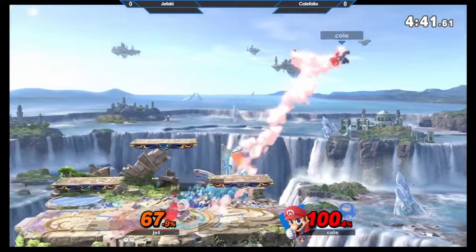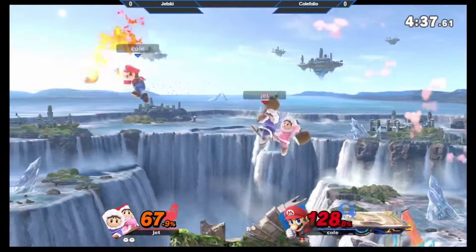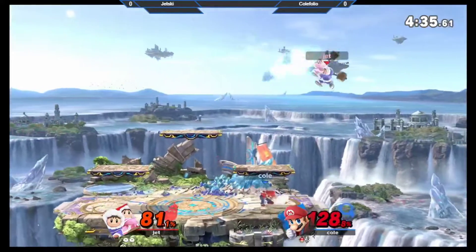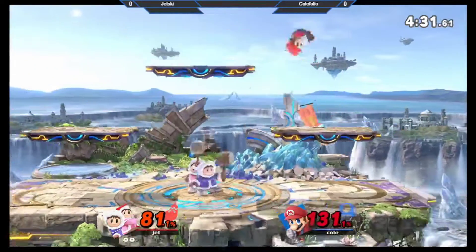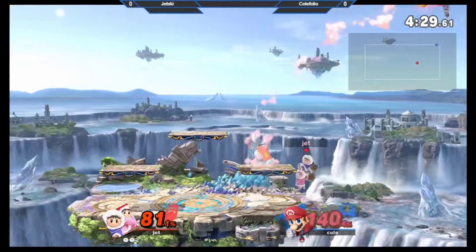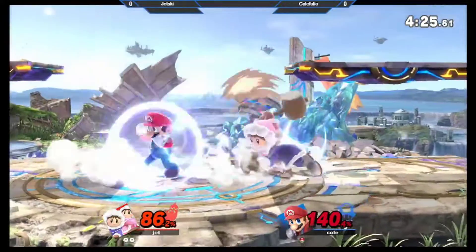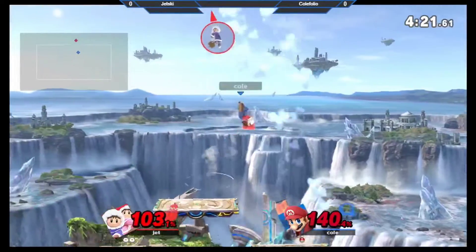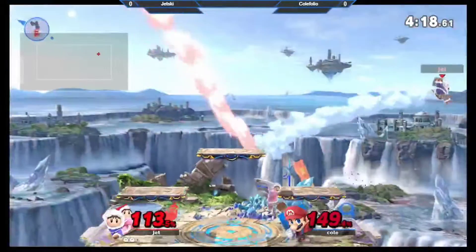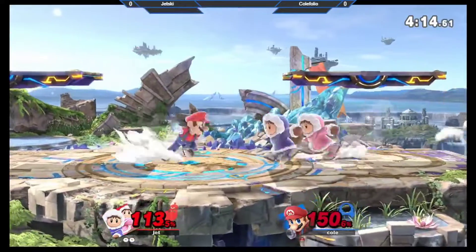I would just do the up-B anyway, just to get the extra damage. Nana not connecting with the second hit. A lot of Marios don't like to up-B just because it won't kill, but it's still safe because you're throwing them all the way off the stage — it's like 12% too, which is pretty sizable. That was a really good back air, he spaced that one properly. Oh, he's dead.